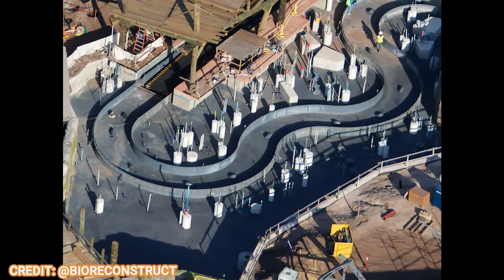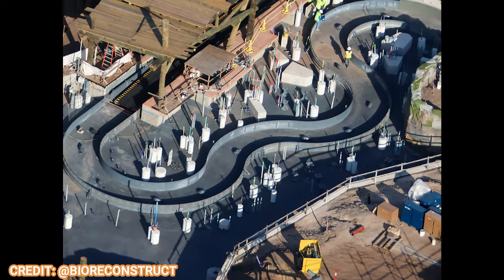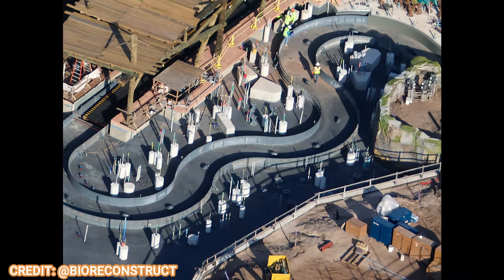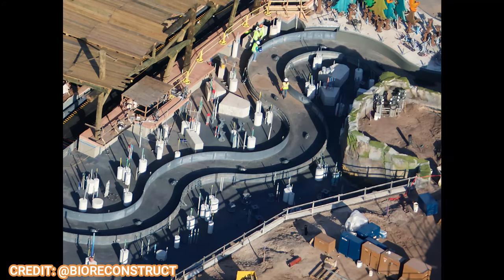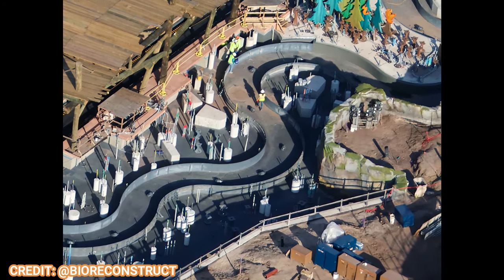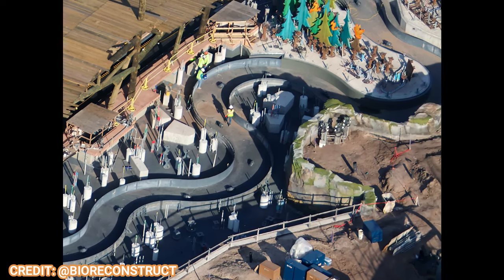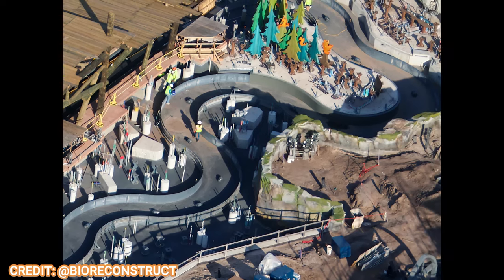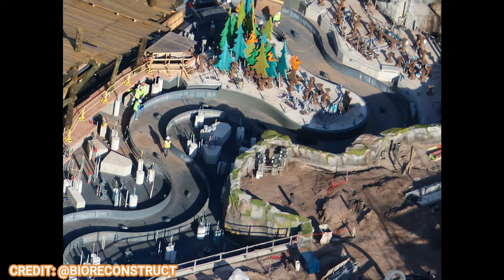Looking at the Fire Drill attraction, you can see pumps have been installed — those little squares in the flume area will pump the water to push the boats along. It's going to be a slow-moving interactive shooting dark ride, still waiting on more 2D structures to form on the tiny supports adorning the track — those are the targets you'll hit to put out the fires. Nice to see all the pumps installed; I expect testing on this attraction to begin soon if it has not already.